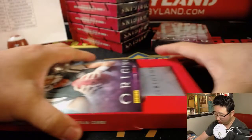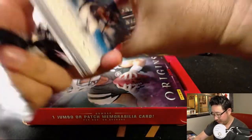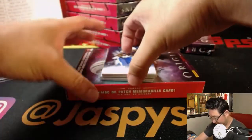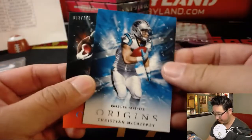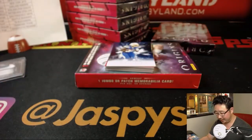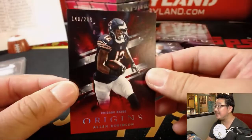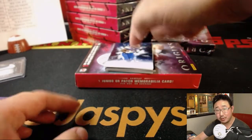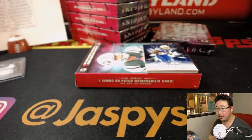Remember, the last case of Origins is in the store right now. We might be able to do it tonight if we hustle. There's Christian McCaffrey — and we've got Jay Ajayi. The other numbered card is out of 299, Allen Robinson. There's your Melvin Gordon. The relic is another DJ Moore — nice three-color patch for the Panthers again. Robert, there you go.